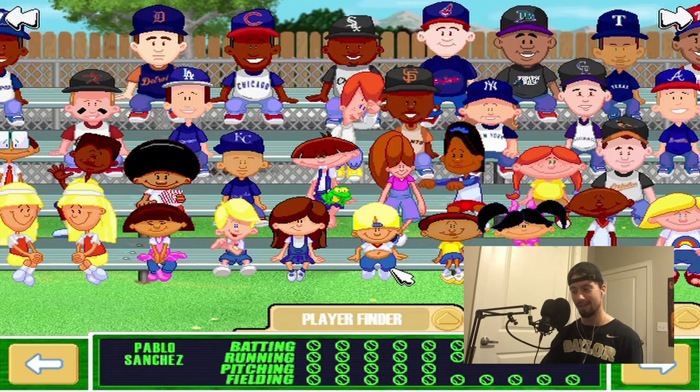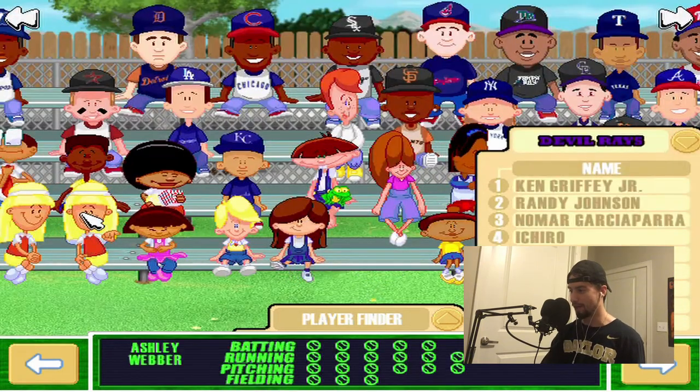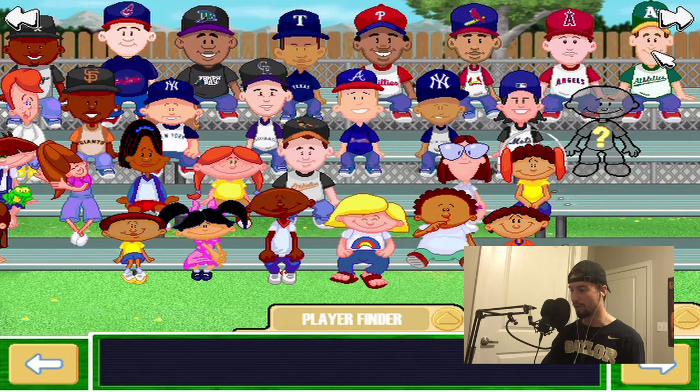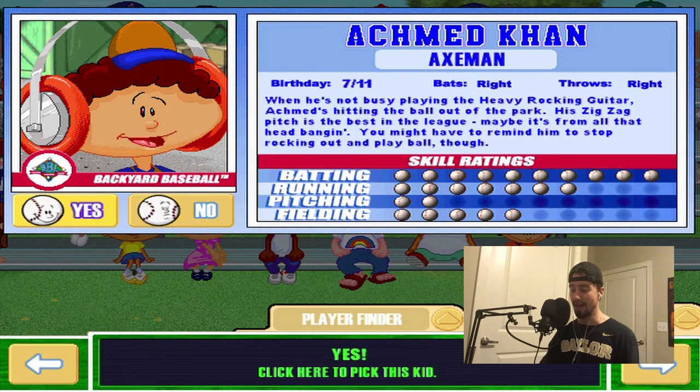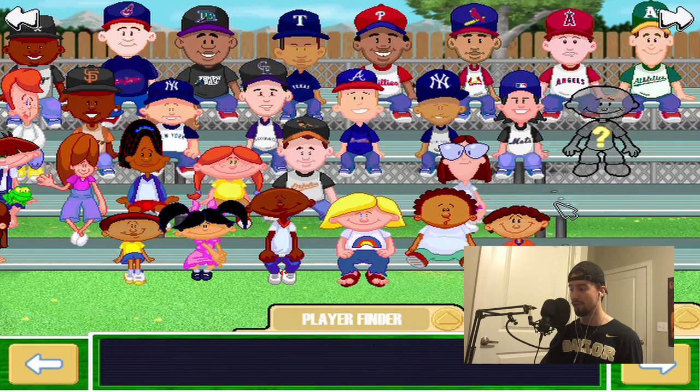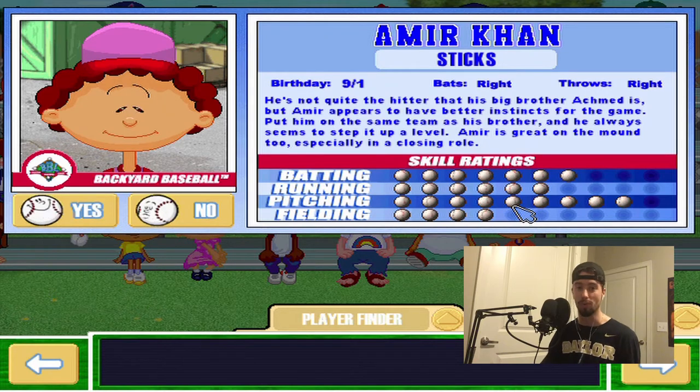As for the backyard kids, got to go with Pablo — can't not have Pablo on the team. After him, I'm going to have the Khan brothers. Veterans of this game will know that when you have Achmed and Amir on the same team, Amir's stats get boosted in certain categories. With his original stats Amir Khan actually has 9 out of 10 pitching, but when you put him on the same team as his brother, his batting stats get boosted — I think to 9 or 10 — and his fielding and running go up. His pitching rating goes down because the whole point is to make his stats more like his brother.